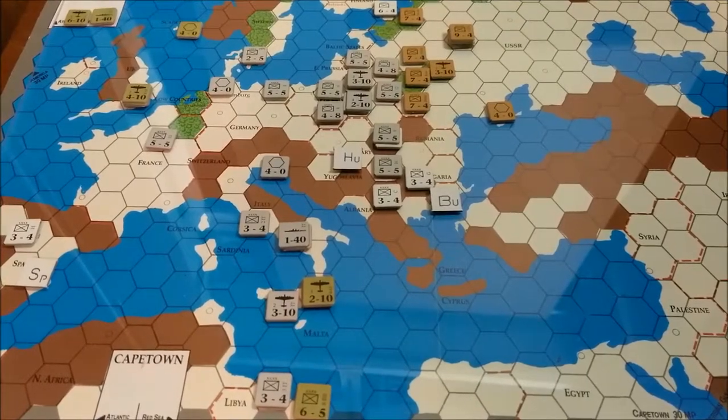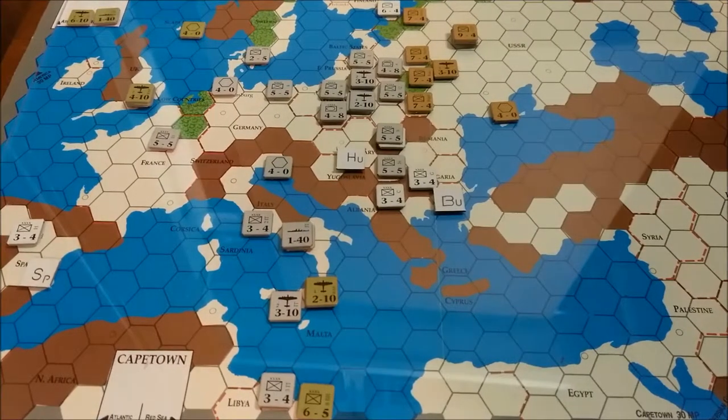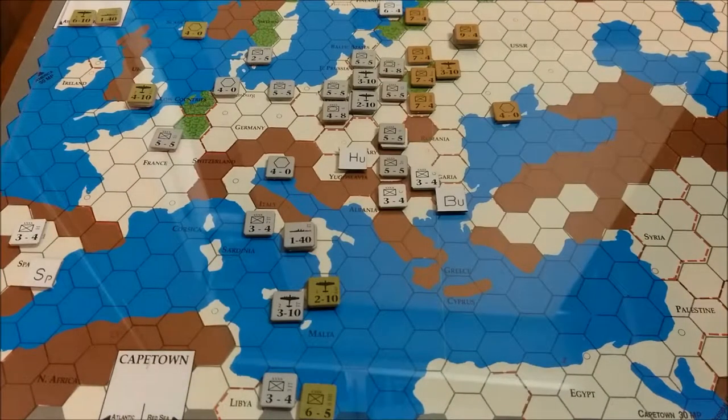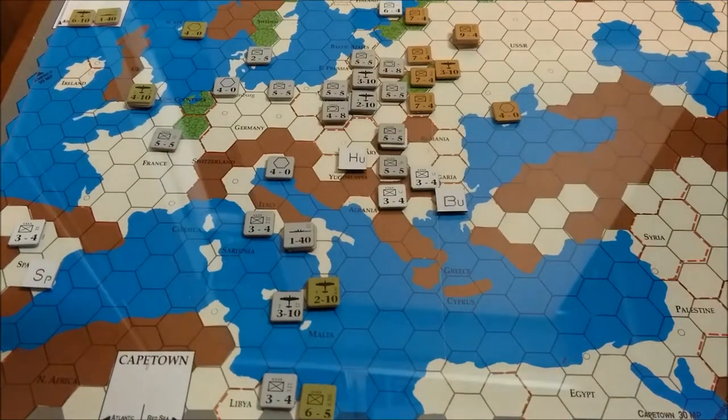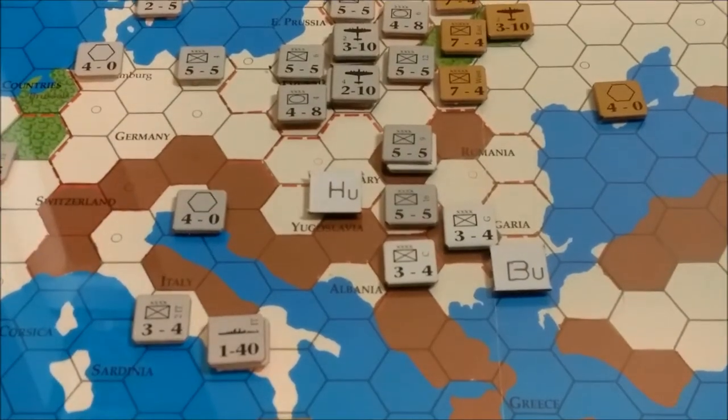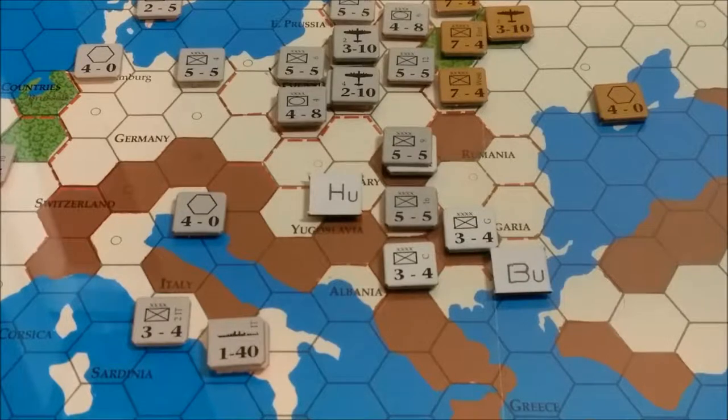Here we are back at the spring of 1942. We'll start again with the Axis player. Winter basically saw the Russians get 4 replacements, the UK get 1 replacement, and the Germans got 1 ally — Bulgaria — which may or may not help a little bit. We'll see if it can protect the southern front of the Russo-German war.